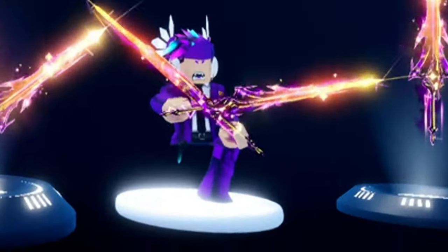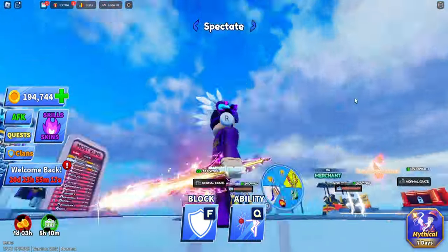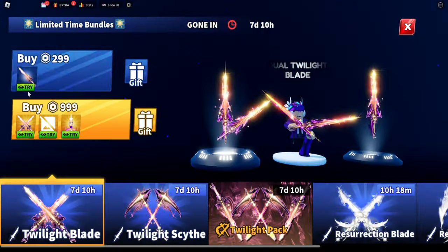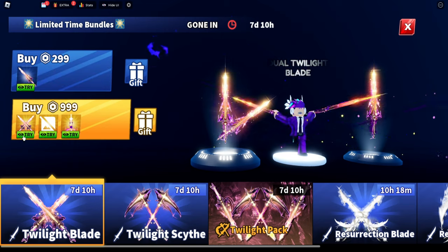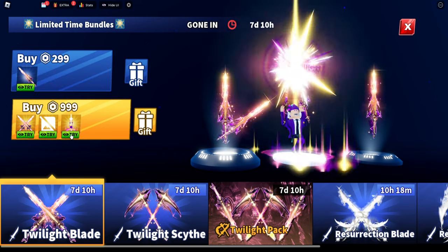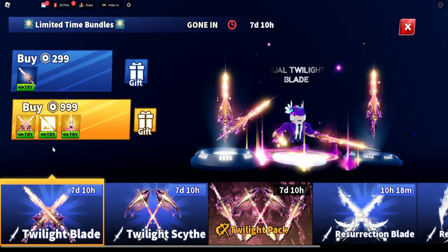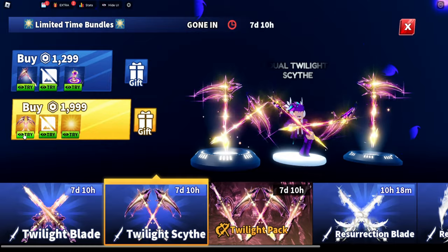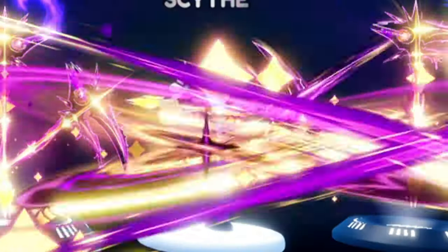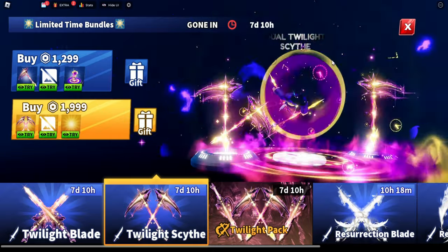We have the Twilight Blade and the Twilight Sight. Here is what the dual Twilight Blade looks like — that looks really sick. And that is the new emote that comes with it. The explosions are currently not working, but here's what it looks like. Now we can see the dual scythe version, and here is the emote — I think this is really sick.